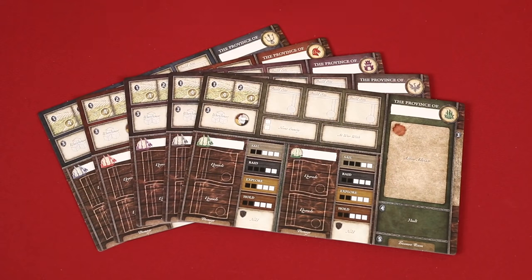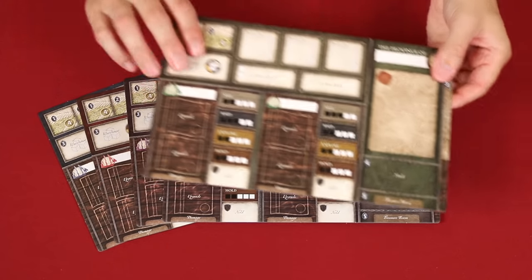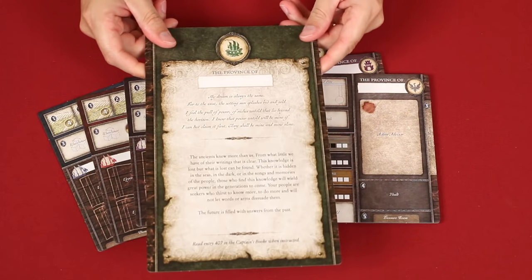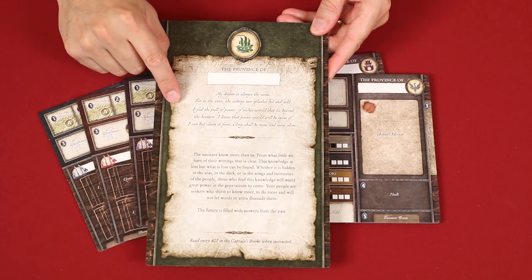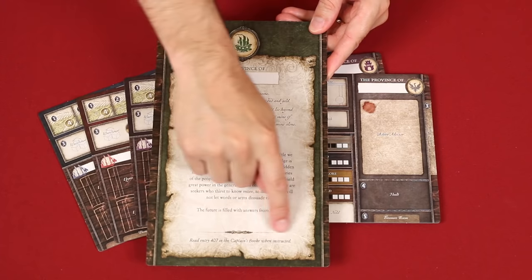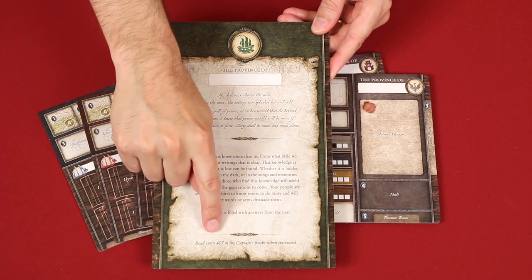To set up, have players read the backs of these province boards. You might even enjoy reading them out loud to one another, and this way you'll learn the stories behind each of the different provinces. But you can ignore the final instruction here, as you'll be directed back to that when it's time.